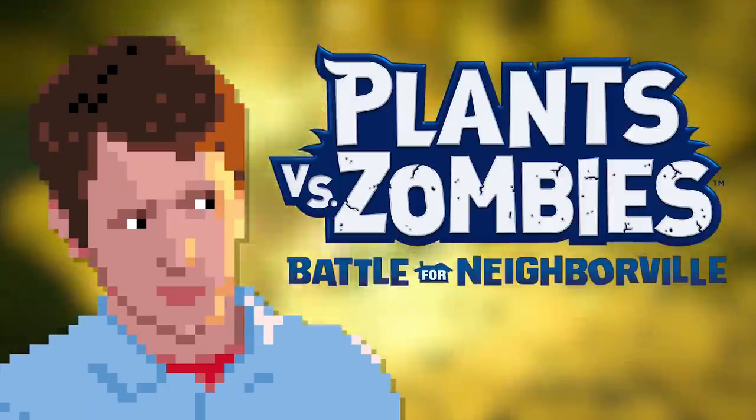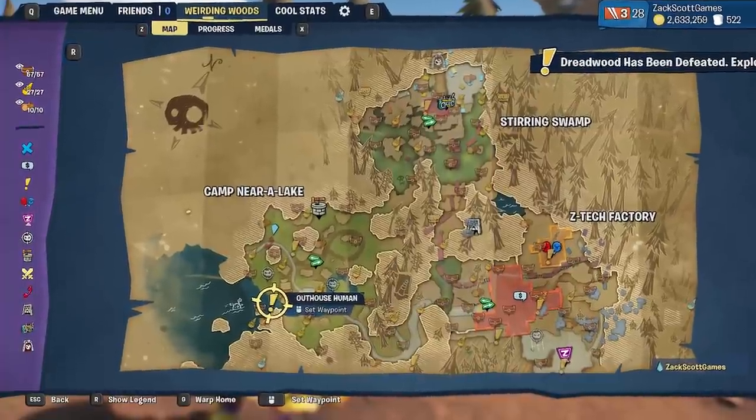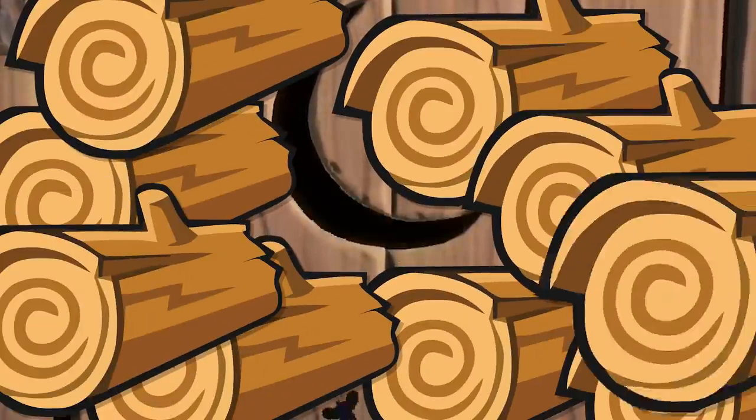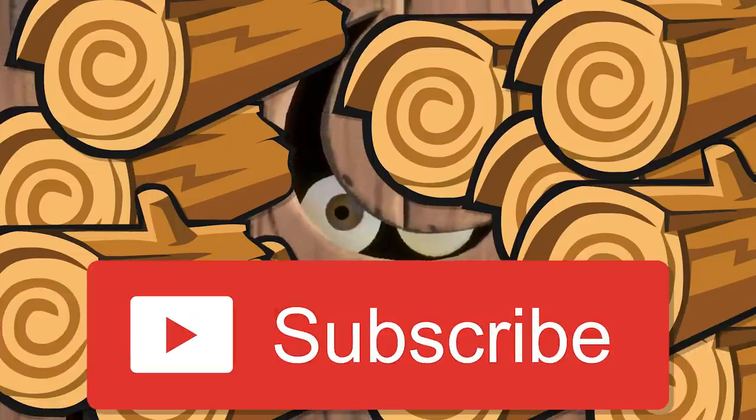What's up guys, Zach Scott here with a Plants vs. Zombies Battle for Neighborville guide on how to find all of the audio logs in Weirding Woods. First you need to find the outhouse human near Spawn where he is creating a different type of log. He needs you to find 10 audio logs. Subscribe to Zach Scott Games and you'll have plenty of ways to pass the time.